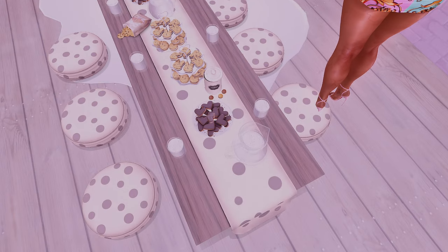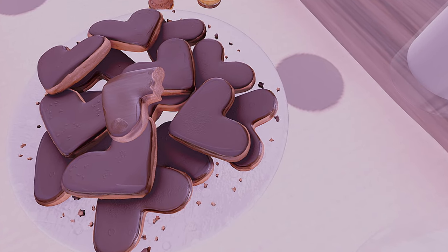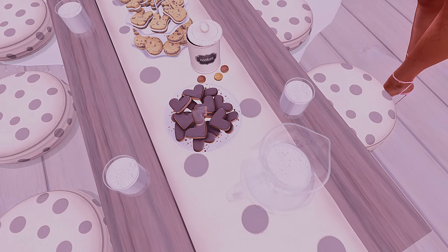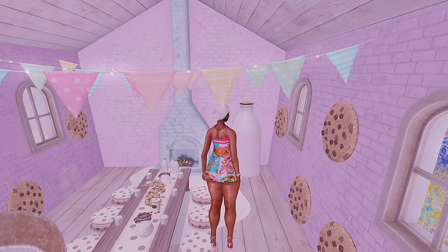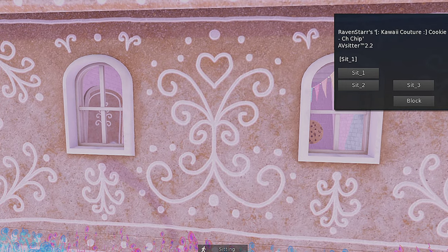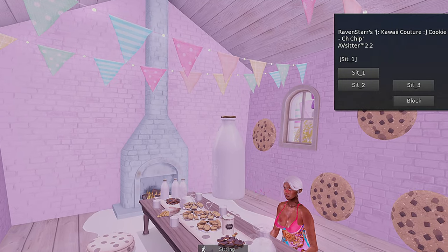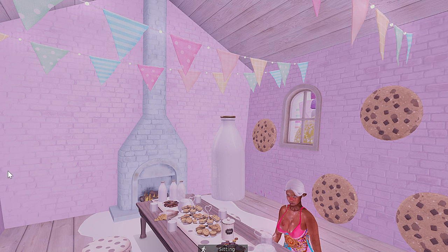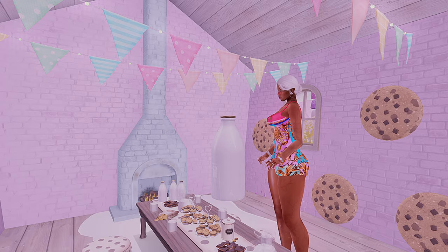We have that cute little chocolate chip area. They have little cookies — these are little chocolate donuts, heart-shaped chocolate donuts. But they have these super cute chocolate chip seats. Let's see if they have animations in them — yep, they have three cool animations. I think it's a really cute roleplay land as well as a place for a good date. If it's like a first date or something, you guys can really have some fun on this land.